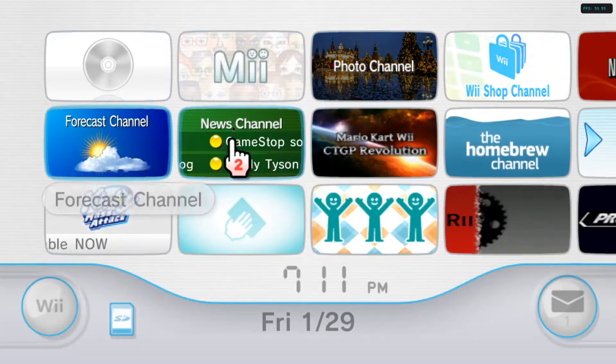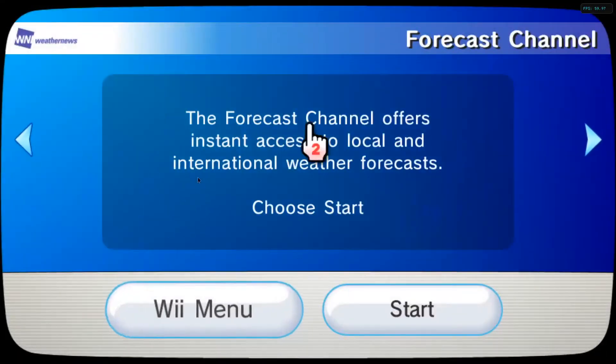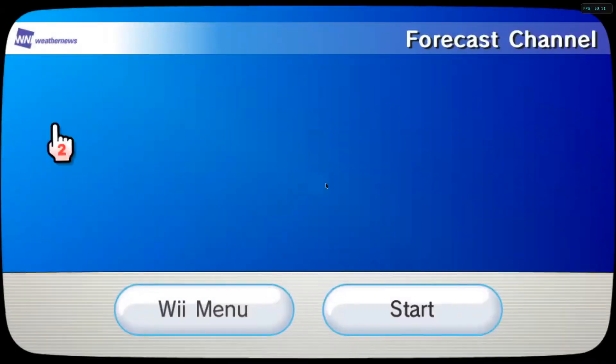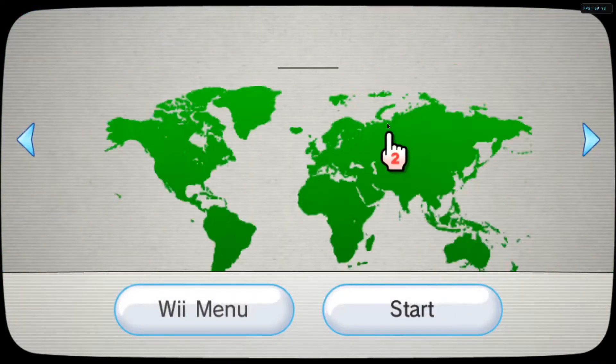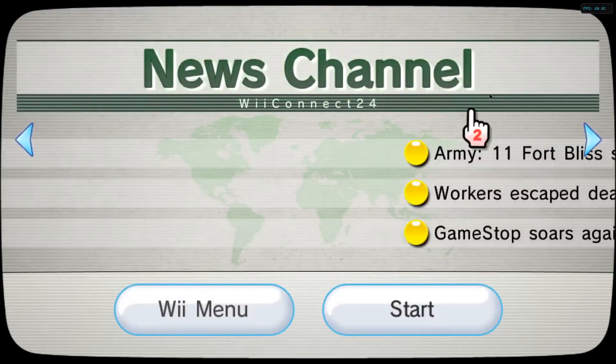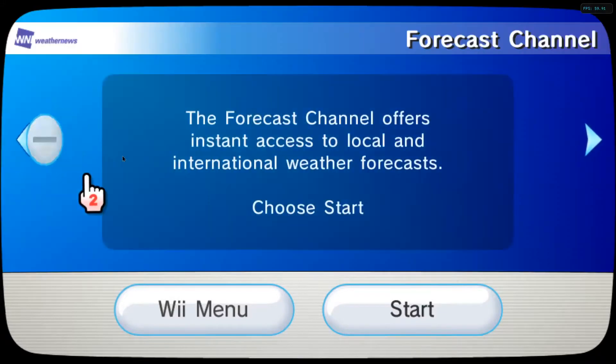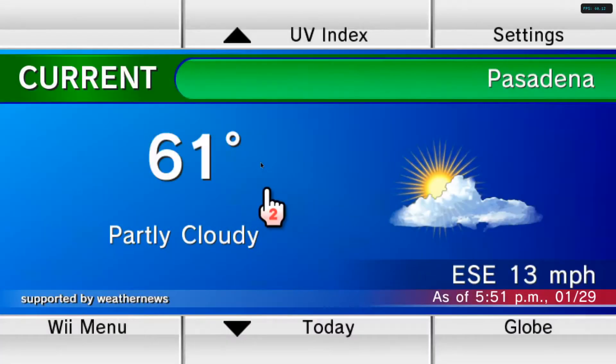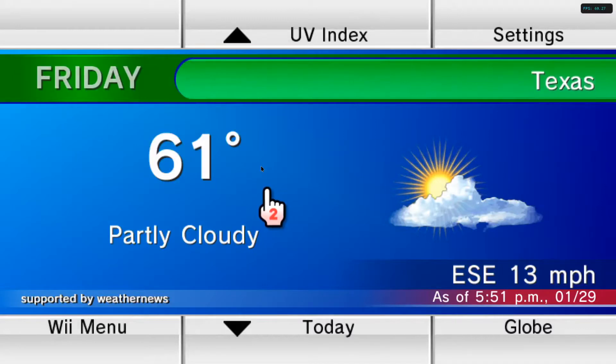We're going to show the Forecast Channel. It won't show right here on the channel — it does work, but not the full forecast. I noticed a lot of people get error 400006. I'll probably do a tutorial on how to remove 400006.